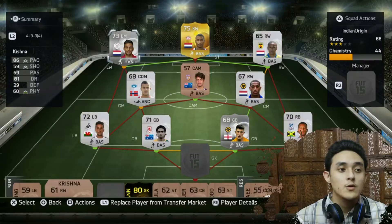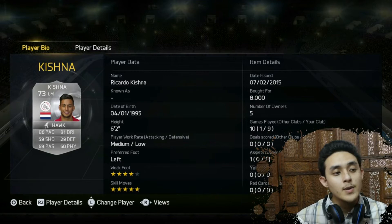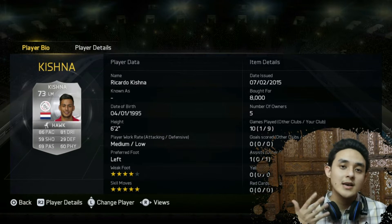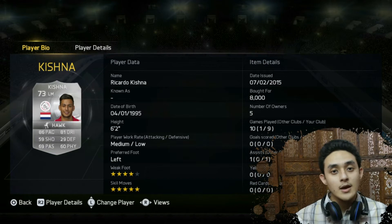First of all is Krishna — Ricardo Krishna, who plays for Ajax in Netherlands and he plays for the country as well. So he has 86 pace, 81 dribbling and he is a beast. Look at that — 5 star skill moves and 4 star weak foot. I bought him for 8000. He was not available on the market at all.